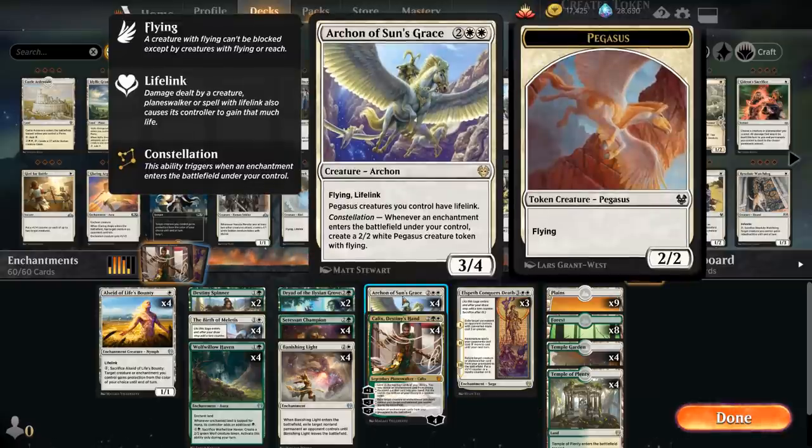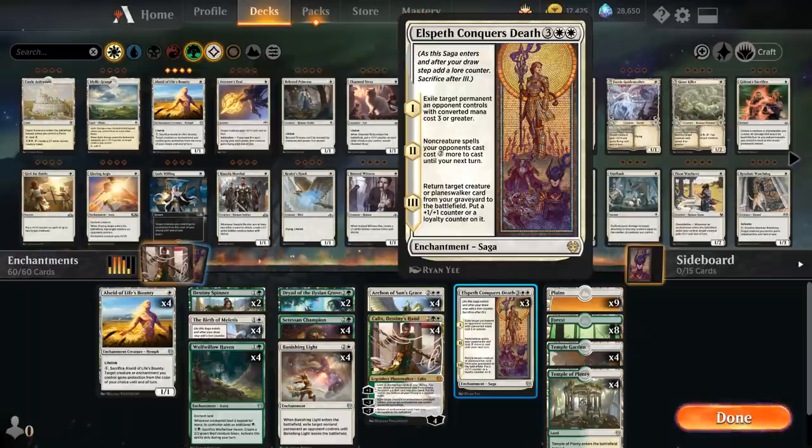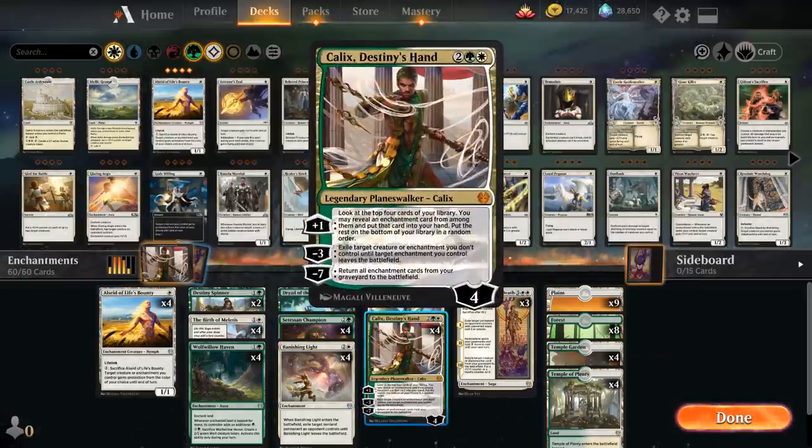At 4-mana we've covered the Archon and Kallix, and last but not least we have three copies of Elspeth Conquers Death, a nice curve-topper. The first chapter exiles target permanent an opponent controls with converted mana cost 3 or greater. The second chapter makes non-creature spells cost 2 more until your next turn. And the third chapter returns a target creature or Planeswalker from your graveyard to the battlefield with an extra counter — usually a clean 2-for-1, getting back the Archon, Setessan Champion, or our Planeswalker.